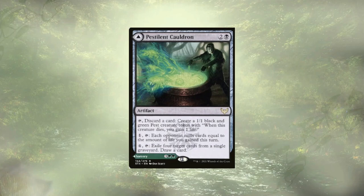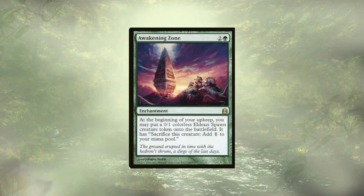Let's carry on. We have the Awakening Zone. These tokens are self-sacrificing, which is good for us. We get to sacrifice these tokens to add one colorless mana to our pool. We have a lot of death triggers in the deck, so this is a nice way to get a little bit of ramp and get a little bit of sack fodder going.